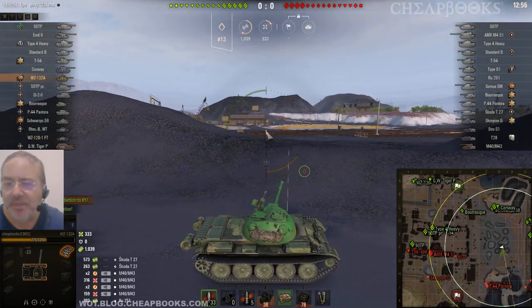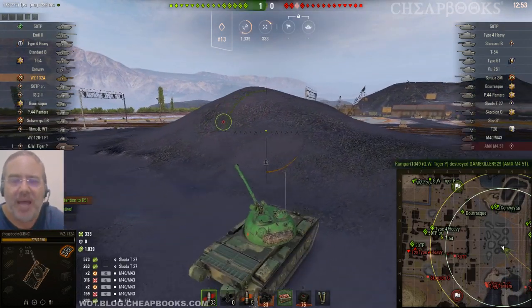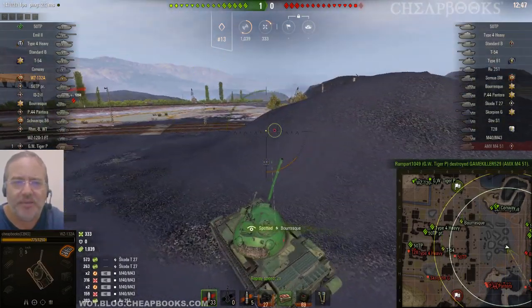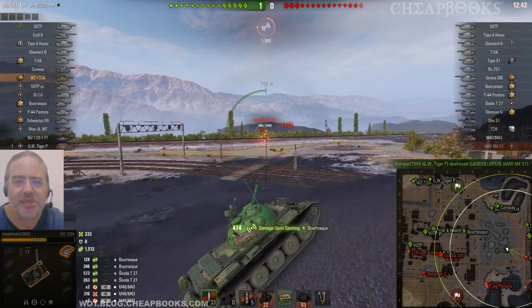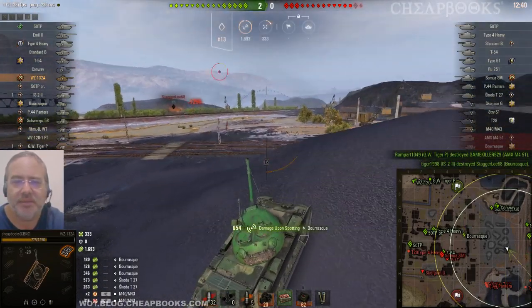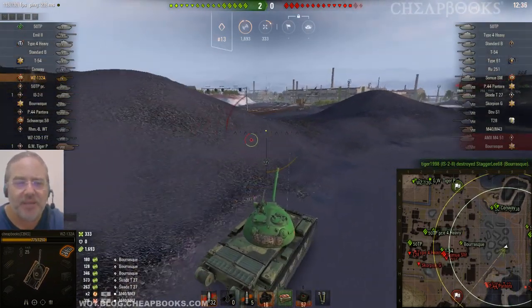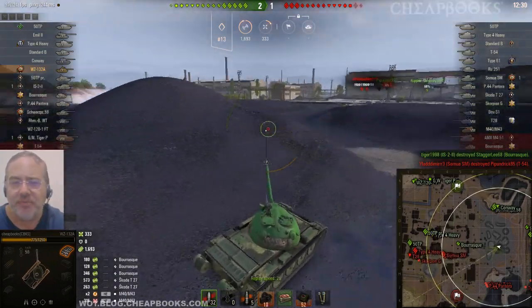We've got three of my allies over here, snipers over here, and at least two enemy tanks — I want to go help out my team. If I rush in and spot these guys, my allies are going to be able to take them out easy. So why not go do it? I did get the spotting damage on that Burask. Unfortunately I wasn't able to do any damage, but I got a lot of spotting damage — maybe 700 spotting damage on that Burask.